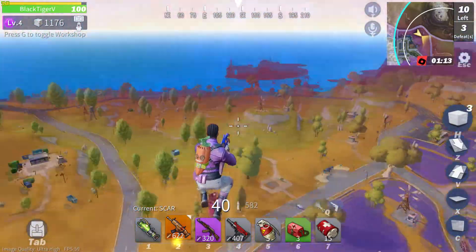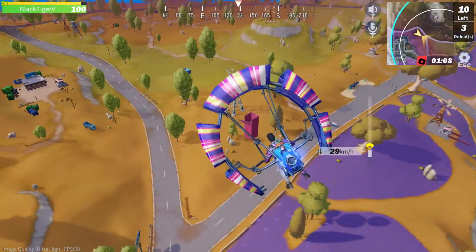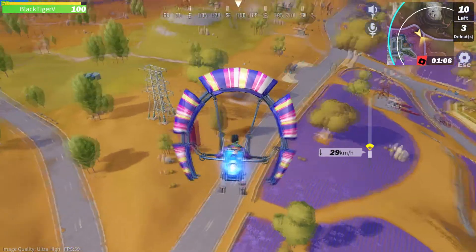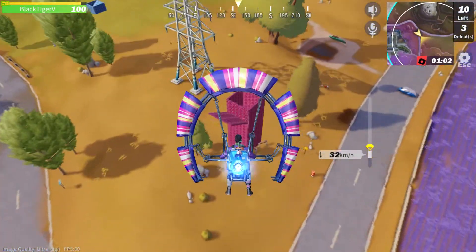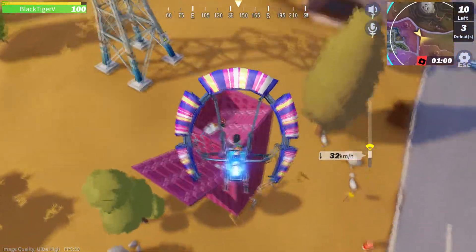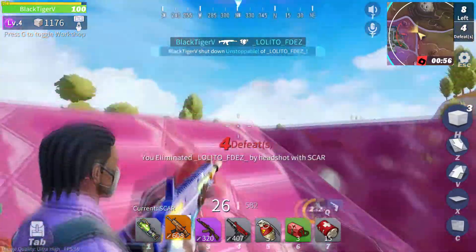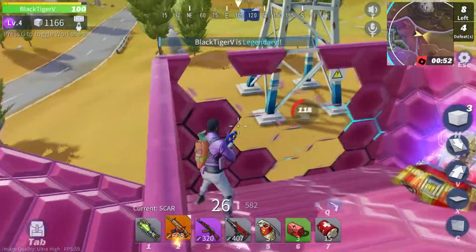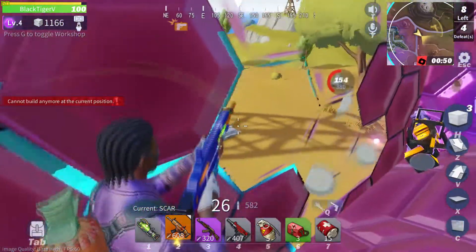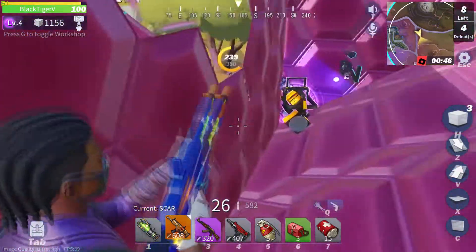I know exactly where he is and I'm going to dive right in. As I'm headed in there's some risk — if he sees me in the air he can start spraying me immediately. Looks like he tried to pump a wall, he might have had an idea I was coming. But boom — landed in the perfect spot where he couldn't get the angle. Another person did see me though, and that is another risk.